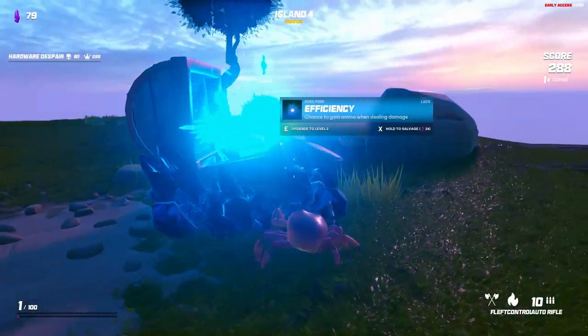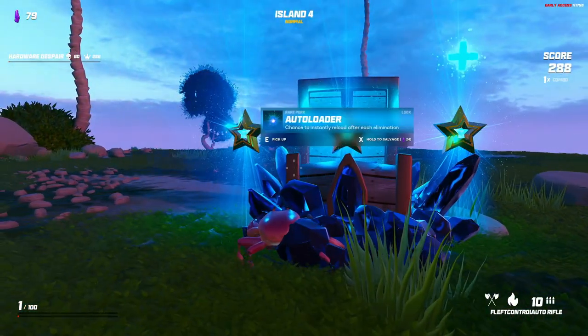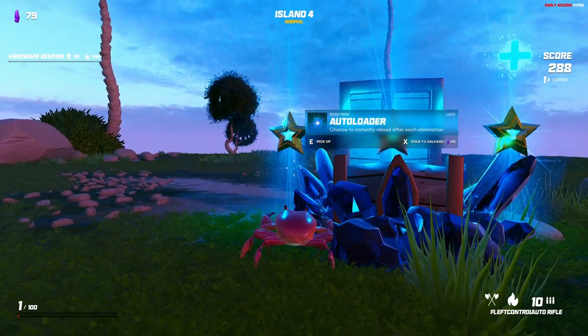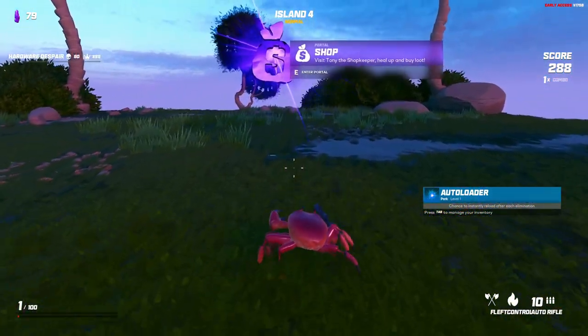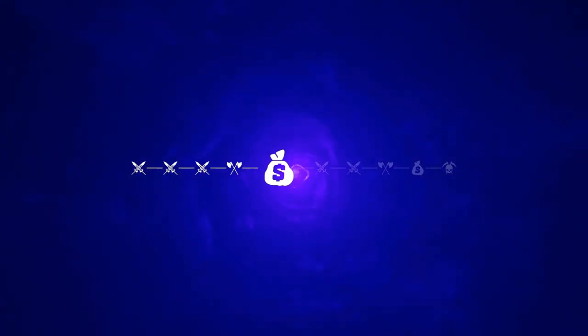Made it back up. Chest options: driller efficiency again, driller for destroying destructibles, and auto loader — chance to instantly reload after each elimination. I pick auto loader. Now there's a shop — visit Tony the shopkeeper to heal up.